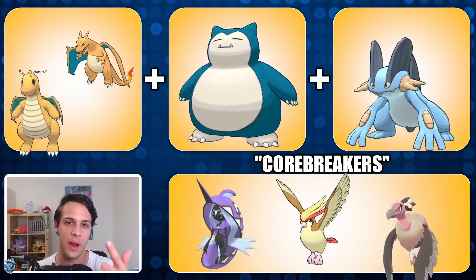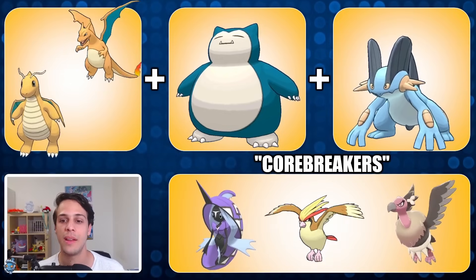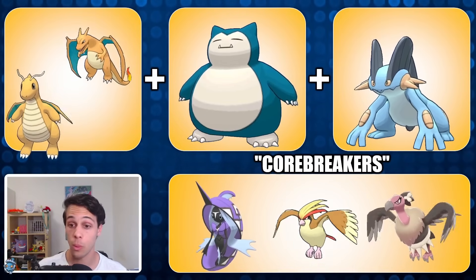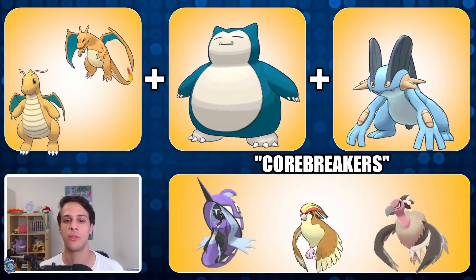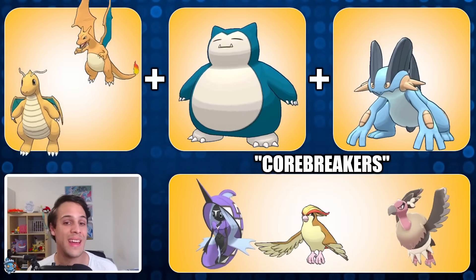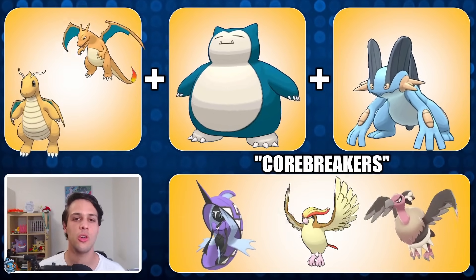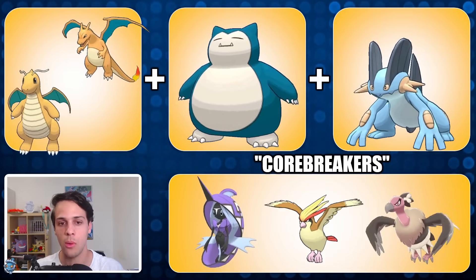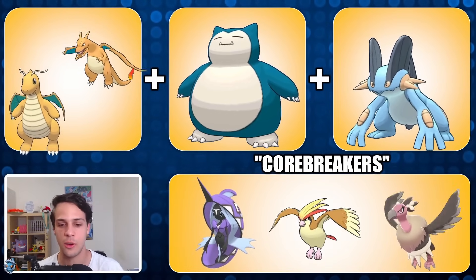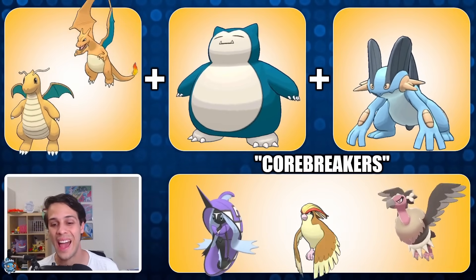As far as non-XL, non-legendary teams go, this squad might be the way: a flying type in the lead in Charizard running Wing Attack, Dragon Claw, and Blast Burn; Dragonite running Dragon Breath, Dragon Claw, and Superpower; followed by a super bulky generalist as your pivot — Snorlax running Lick, Body Slam, and Superpower. Snorlax in this team is really going to be an energy sponge and a nice bait for Gardevoir, to make Swampert in the back really shine. Swampert is an absolute menace in Ultra League, still running Mud Shot, Hydro Cannon, and Earthquake even after the earthquake nerf.